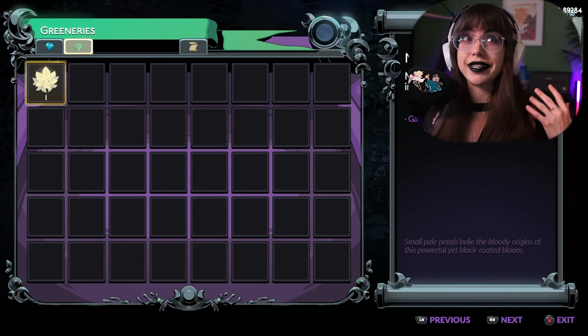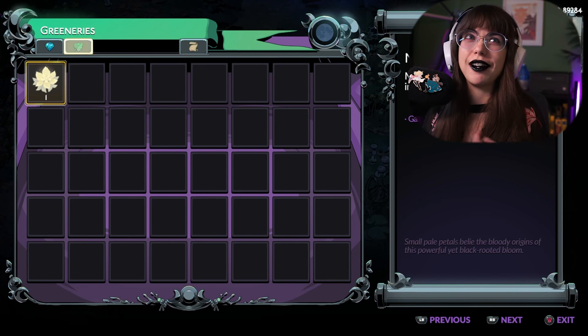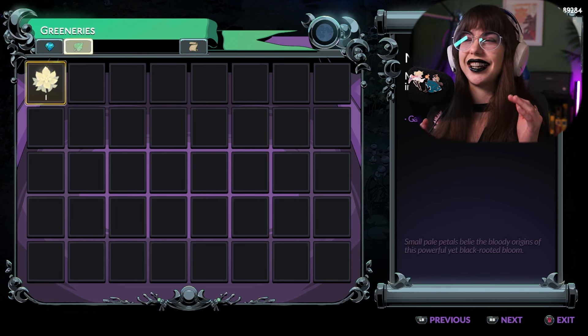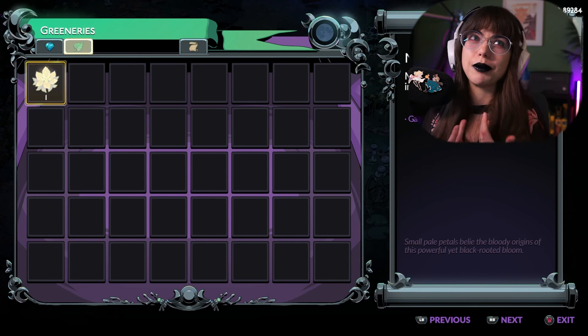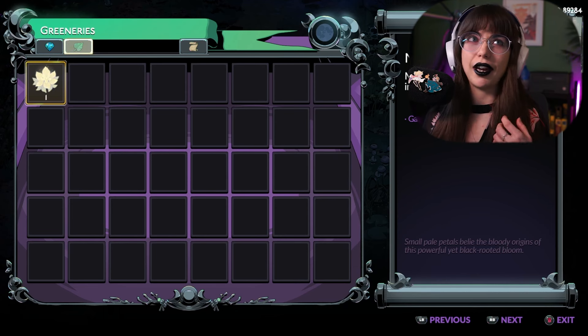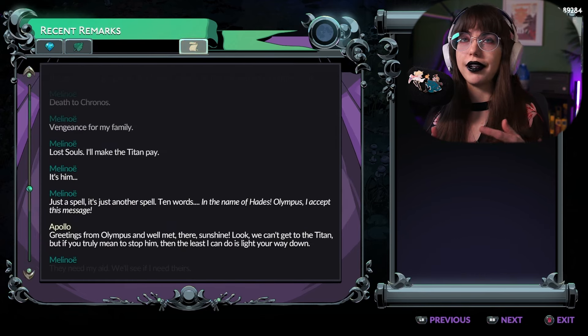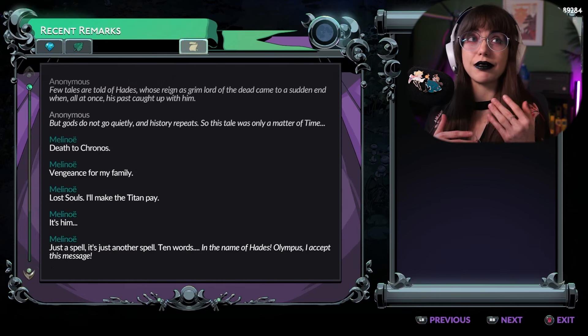The first thing we're going to be talking about is collectible resources around the map. The first one is Mali. If you know anything about Greek mythology, this is like the flowers that grow from the blood of the gods. So it's pretty cool that they're including this. This seems like it's going to be something that you gather by hand as you're doing your runs. Typically, there are a lot of items like this.